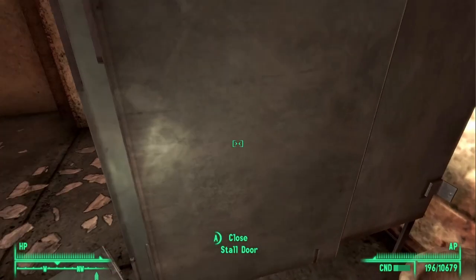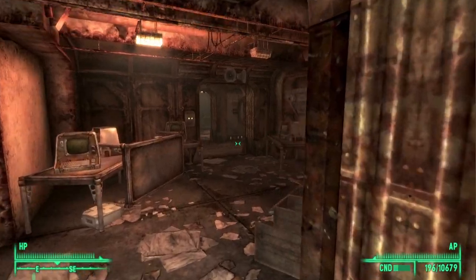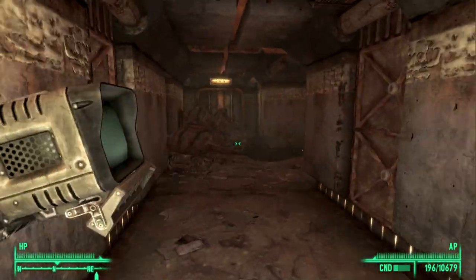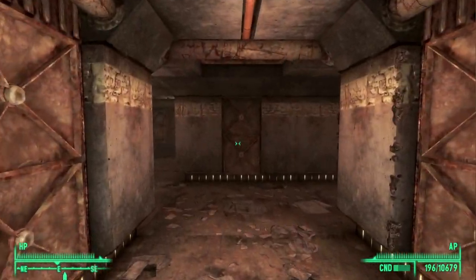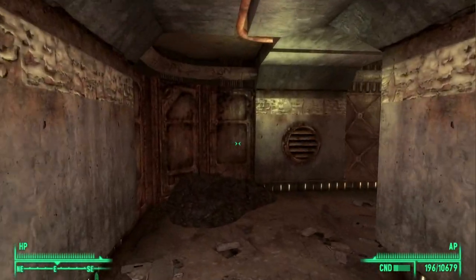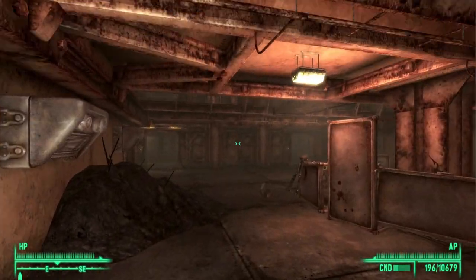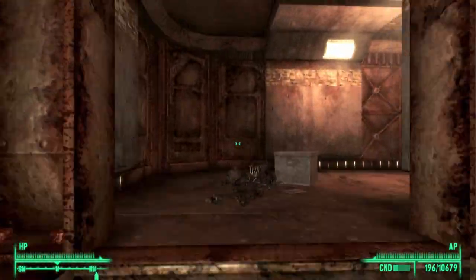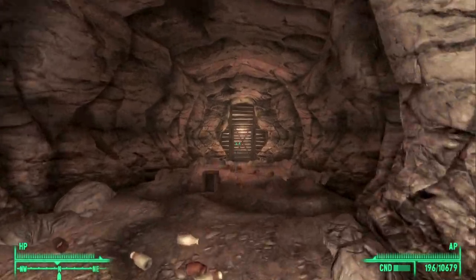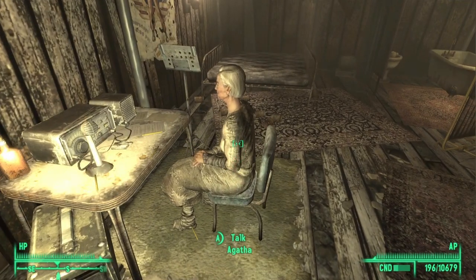If you open the cubicle door you should now see the sheet music on the floor. Go ahead and get that and with that we can now exit Vault 92. Be aware that this vault is heavily populated with myelux and they are pretty powerful, so do make sure that you are able to take these on before actually attempting to complete this quest. Once we leave the vault we will need to go and speak to Agatha. Once inside go ahead and talk to her and give her the violin.